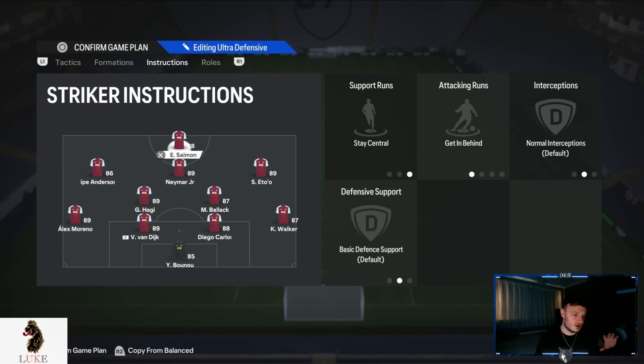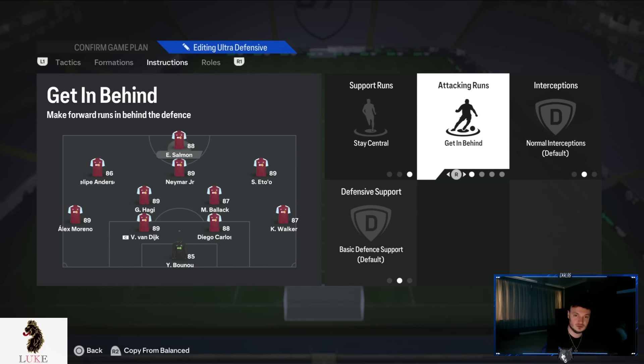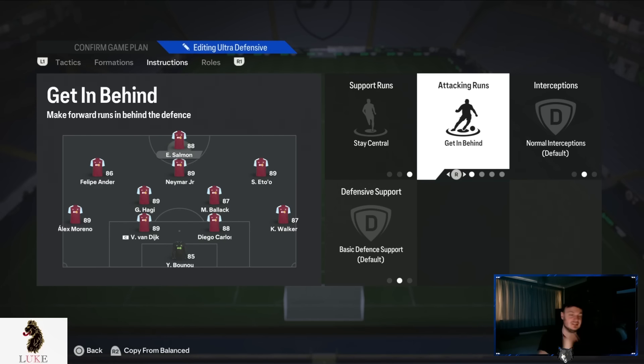The striker is on the same settings as all my custom tactics. My striker is on stay central and getting behind. That just means my striker will stay in the central areas of the pitch and make penetrating runs in behind. Even if you don't play the ball to your striker as they make those penetrating runs, it leaves a nice big gap for our CAMs to operate in — very key.